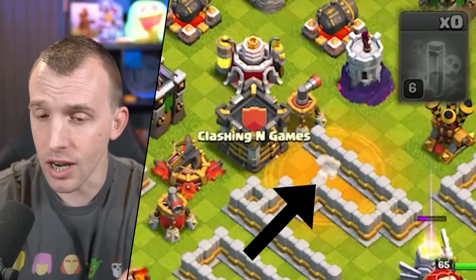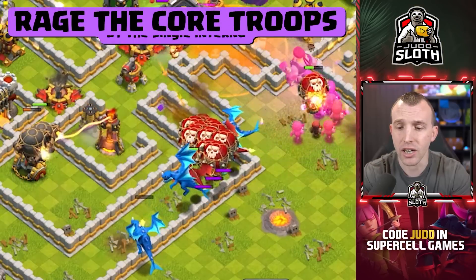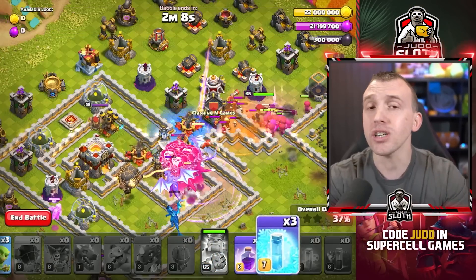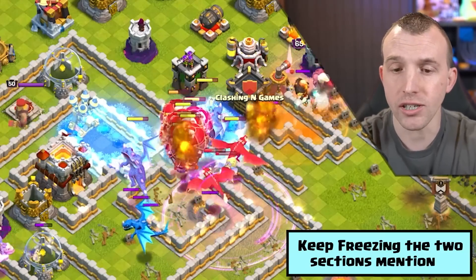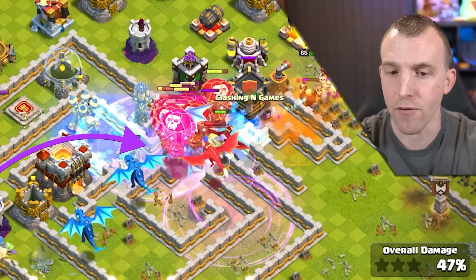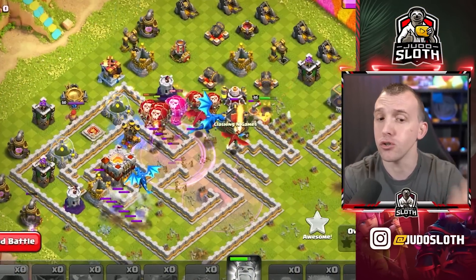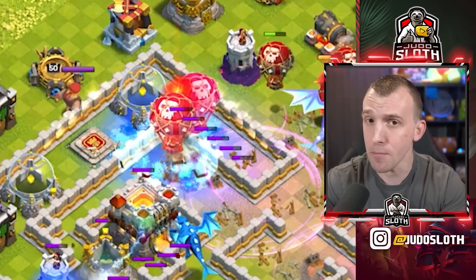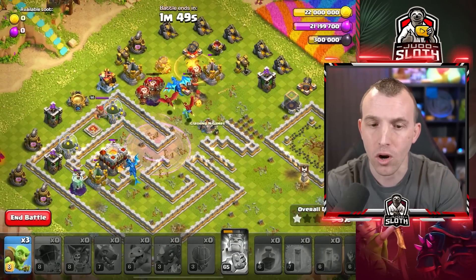Use a Poison in front of the Clan Castle, Rage the King so he moves up to the Air Defense, and then Rage everything through. Now just freeze those two locations that I spoke of. Continue to freeze as soon as the freeze wears out — just use another two and Rage over that area as well. The Balloons will power through it. Should you need a final freeze, use it on the Air Defense to the left, as that is typically the defense which goes down last.